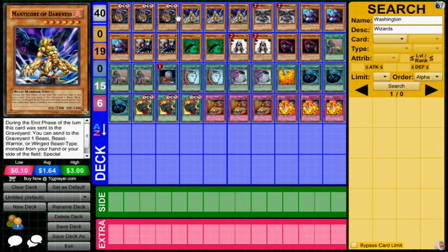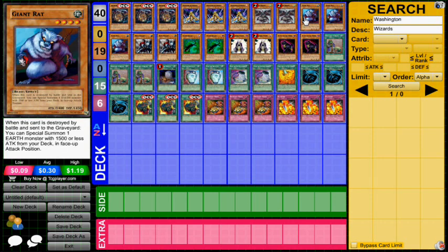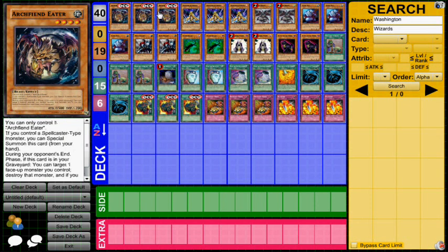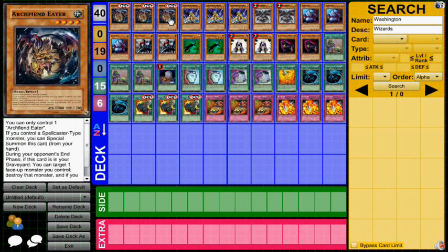These two essentially make up two of the three cards you'll need in the loop, and then you just play other complementary cards that are, for the most part, Beast Warriors. You play Tengu because it's a Beast Warrior that also helps you go into Rank 4 Xyz. Giant Rat is a Beast and it pulls Archfiend Eater straight from the deck. You have Dust Knight, which dumps Archfiend Eater into the graveyard, because you want Archfiend Eater in the graveyard so that you can trigger its effect and go to the OTK.